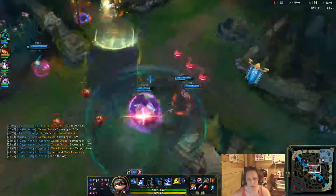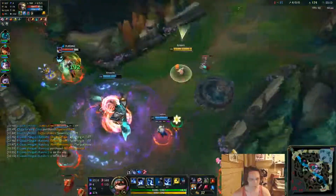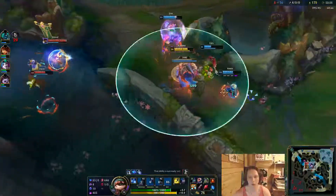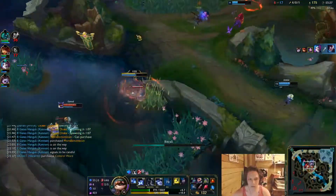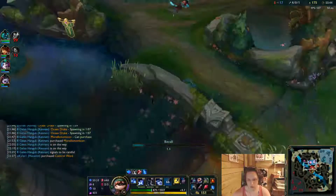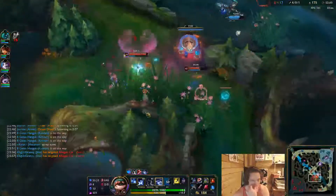What is that though? I pressed R and then Flash and then the Flash didn't come out because of Ivern. I got him - don't walk up Jinx. This Ezreal's a problem - good thing I didn't Flash there actually, I think I would've died. Just go, instantly run in - they can't do it. What are they gonna do? They have a freaking Ezreal. Why is he getting full healed?